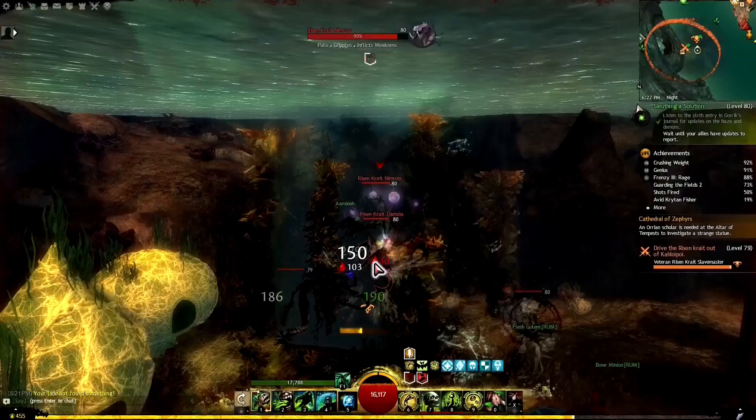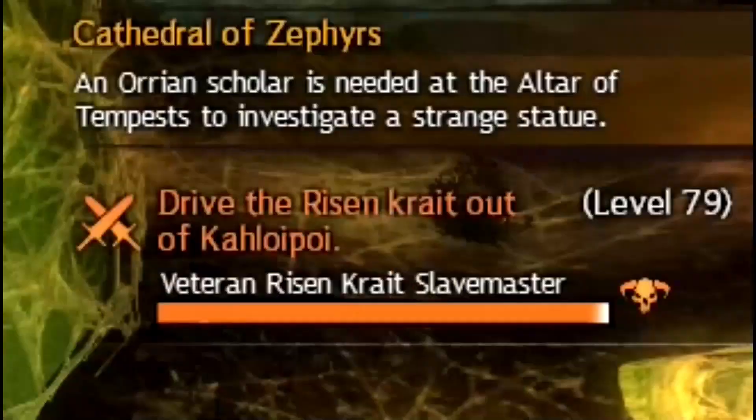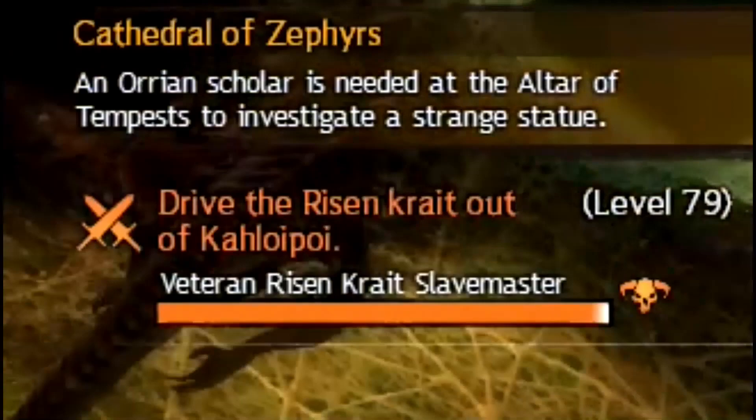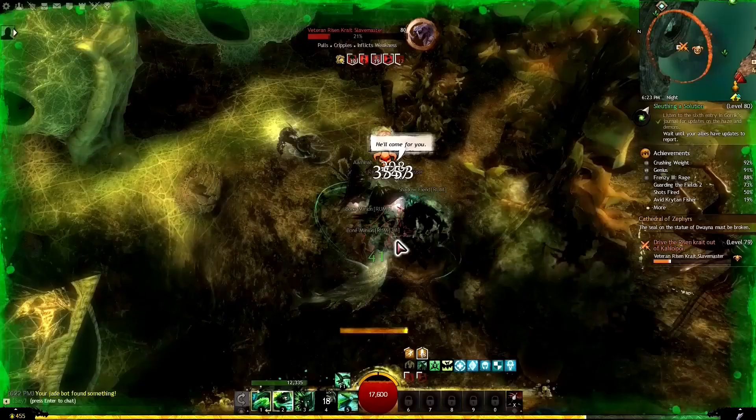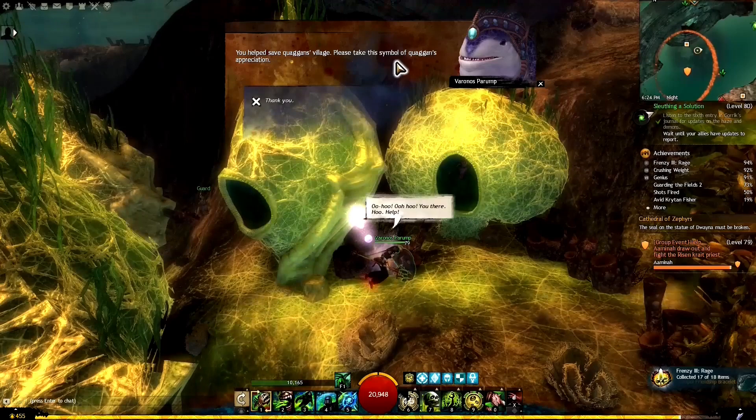In Malcor's Leap there's a village just south of the waypoint. We go around the arches to defend the village, driving out the Risen invaders. Once we've cleared them and touch the NPC, he gives us the achievement and is ever so thankful we saved his village.